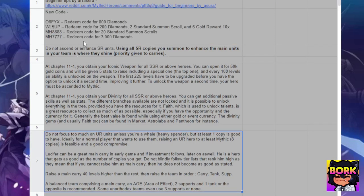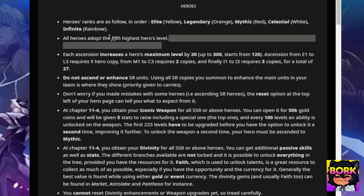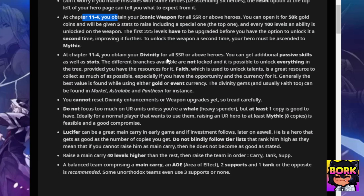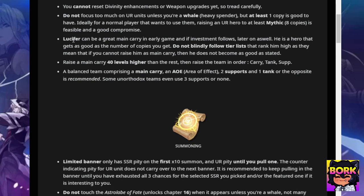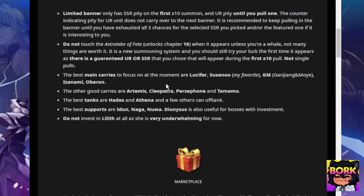For a beginner's guide, I highly recommend checking out the one on Reddit. It has all the different notes on what you should be doing — maximum hero level is up to 300, do not ascend SR units, at version 11.4 you will get iconic weapons and divinity. Lucifer is great in early game but do not blindly follow tier lists. Raise a main carry 40 levels higher than the rest. You can do two supports and one tank, or run three supports instead of a tank — it's up to you.